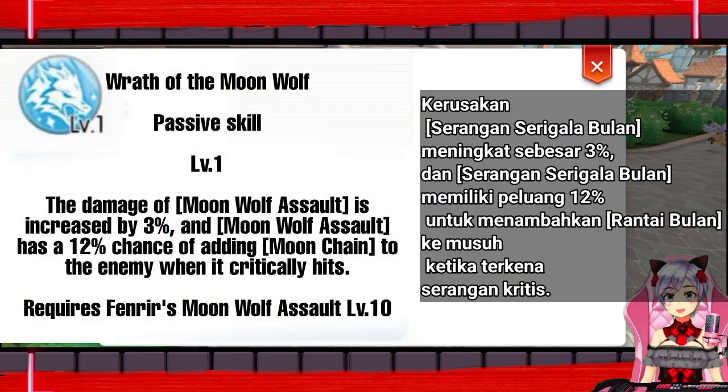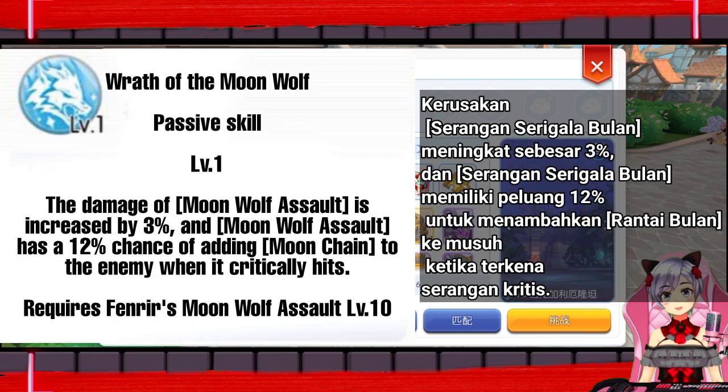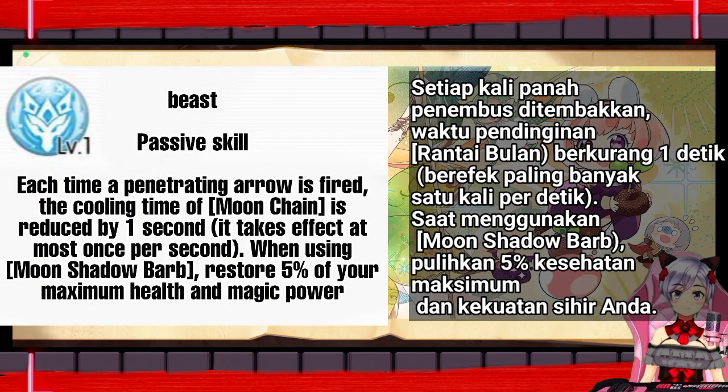The damage of Moonwolf Assault is increased by 3%, and Moonwolf Assault has a 12% chance of adding Moonchain to the enemy when it critically hits. Each time a penetrating arrow is fired, the cooling time of Moonchain is reduced by 1 second, taking effect at most once per second. When using Moon Shadow Barb, restore 5% of your maximum health and magic power.